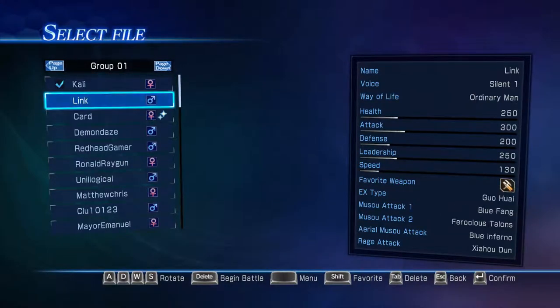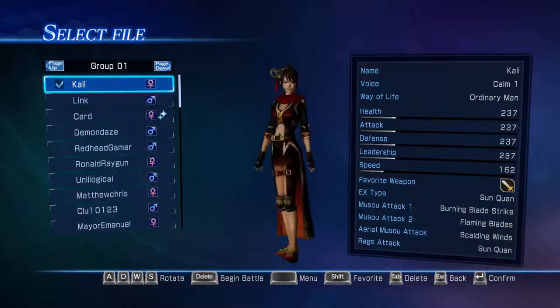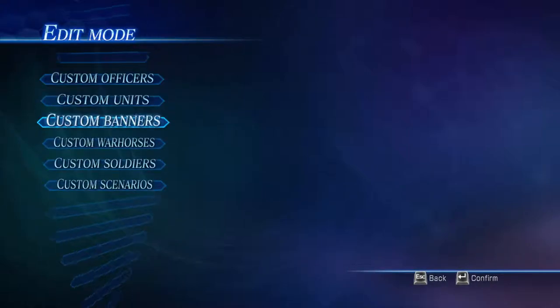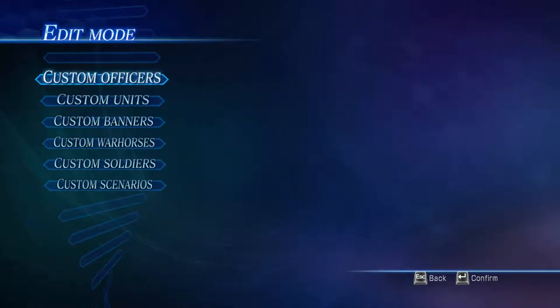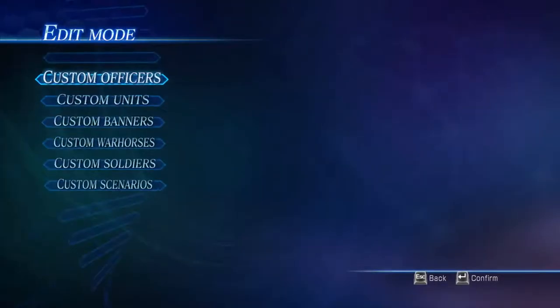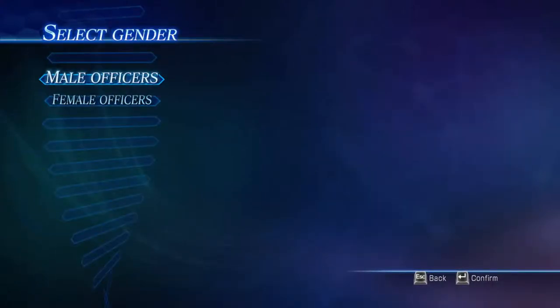I've already got a few custom officers made based on some people from the forums, but I'm going to need at least 80 others. I'll probably do more if people post more in the comments. Basically all you need to tell me is the name you'd like for your character, and you can add other details such as the weapons you'd want.